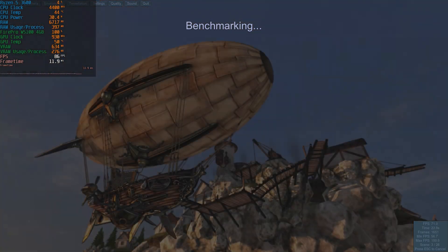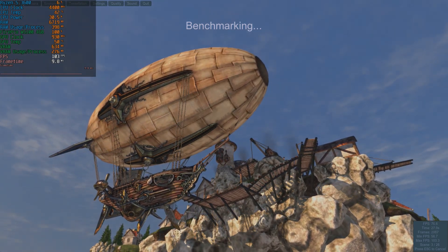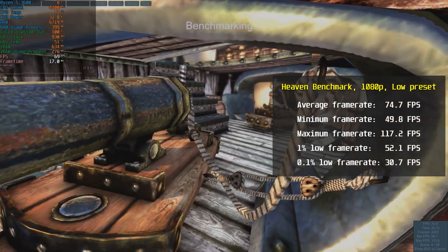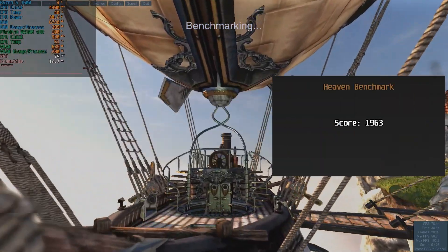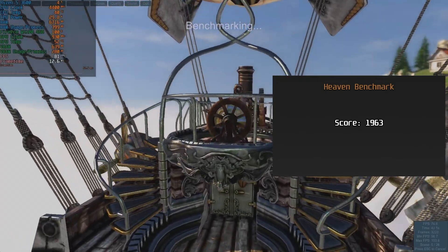For the last benchmark, I ran Heaven Benchmark in 1080p at low quality preset and DirectX 11 mode. The card averaged 74.7 FPS, minimum was 49.8 FPS, and maximum was 117.2 FPS. The card's score was similar to 3DMark's Time Spy, with only 1,963 points.